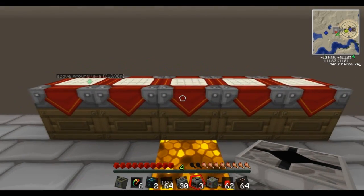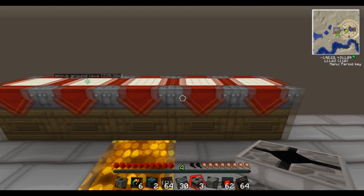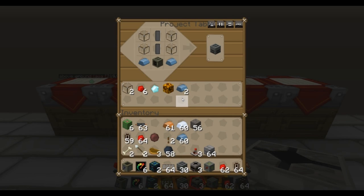Just quickly, we'll show you how to go about making a geothermal generator. First off you need to make yourself a generator, which is this recipe here. Then you're going to need to make some empty cells — that's the recipe there. And last but not least you make a geothermal generator, and that is the recipe there.